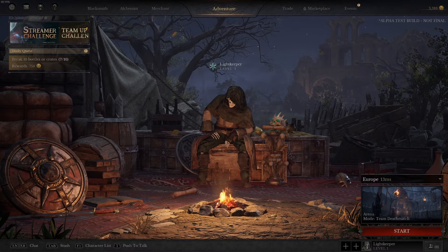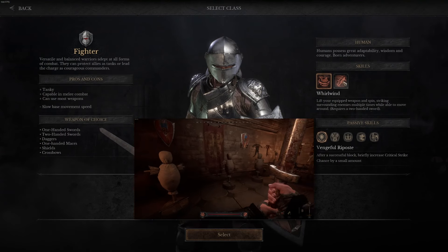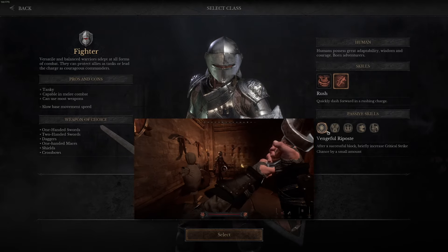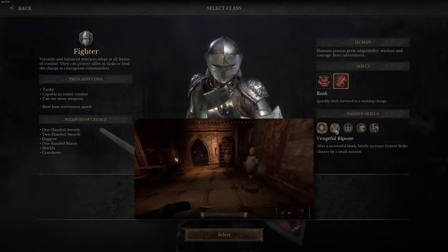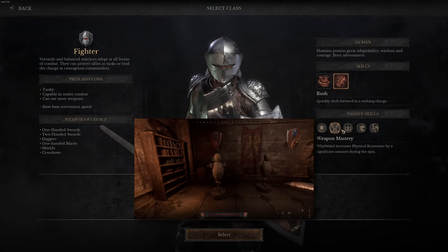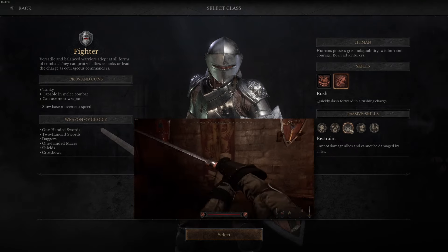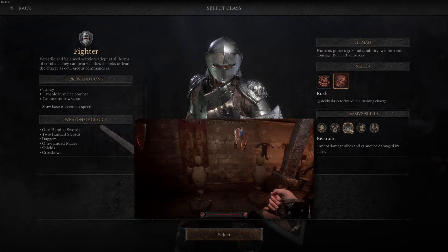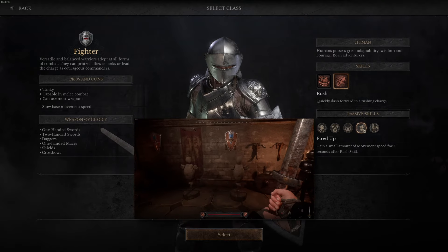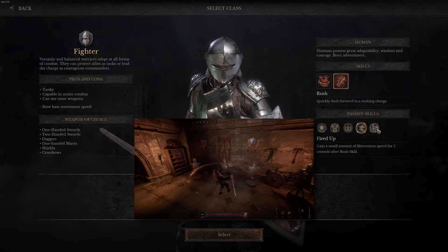We will start with the Fighter, which is a tank in the game. The Fighter can use most non-magic weapons and has the skills Whirlwind and Rush. The passive skills are Vengeful Riposte, Weapon Mastery, Restrained, Fired Up, and Proficiency.